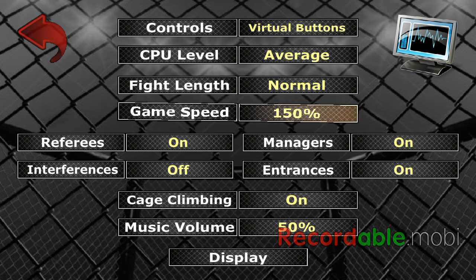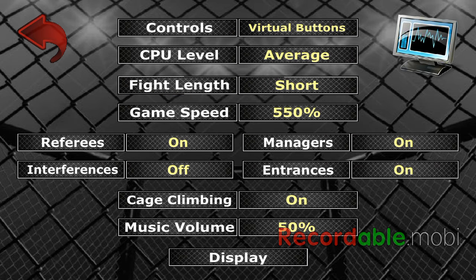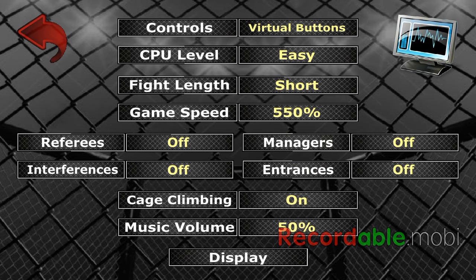First off, I'm just going to adjust the game speed. If your game is very laggy, just put your game speed to the highest level and shorten the fight length so that you can win faster. Also make your CPU level easy. And to not waste time, you should turn off all the managers, referees, and entrances.